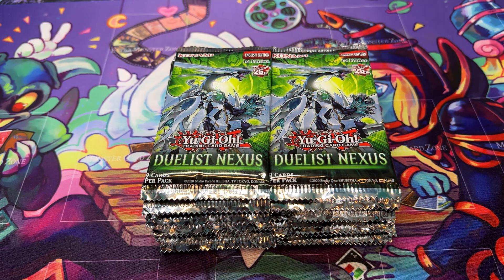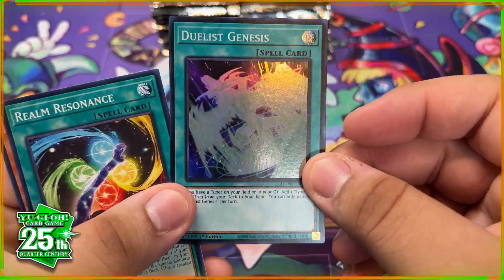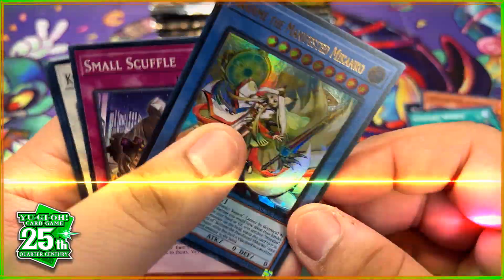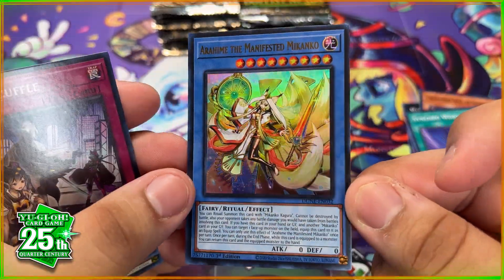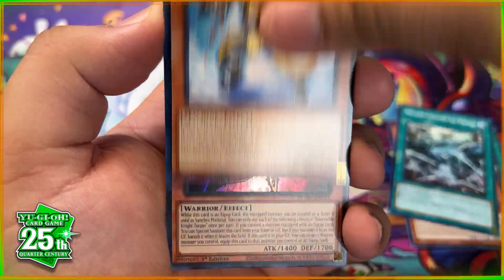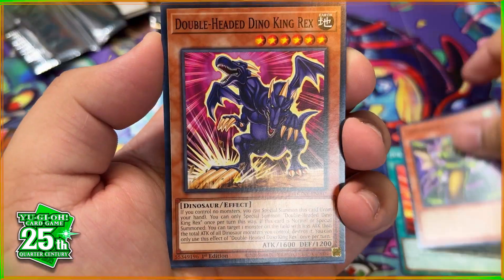Alright, this is the booster box for winner number two! It's going to be hard to top box one, but I have a feeling we're going to pull a quarter century secret rare. We got Duelist Genesis again. We haven't pulled that Red-Eyes super rare I've heard a lot about. We got another Manifested Makanko — hopefully it's worth something for winner number two. We have Infernoble Knight Turpin — another Infernoble Knight card I haven't seen yet.